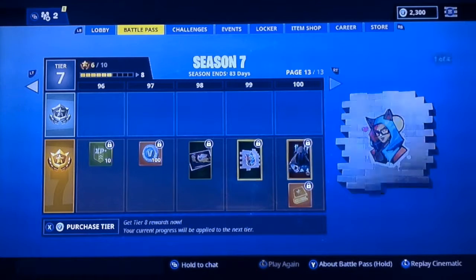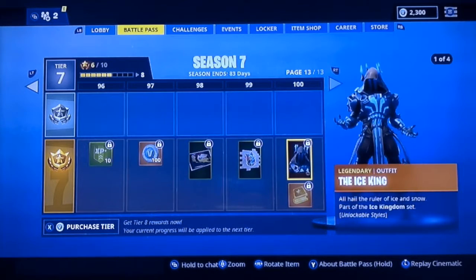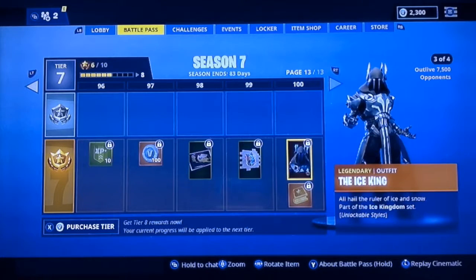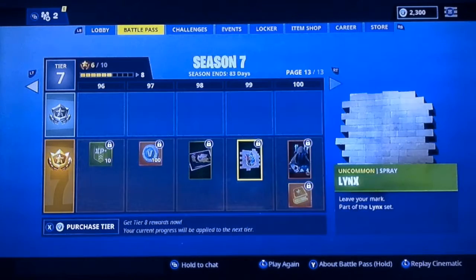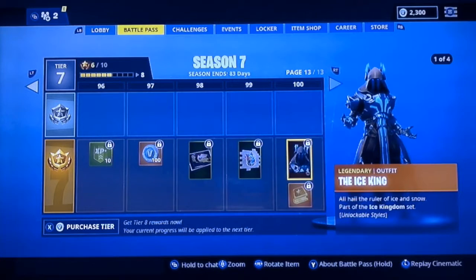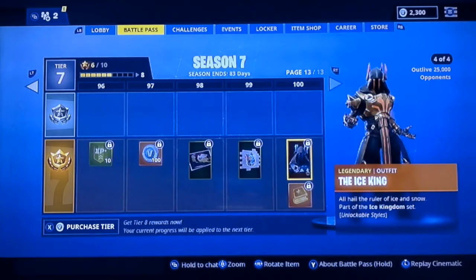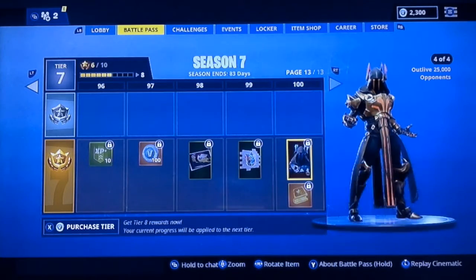And finally the tier 100 skin is the Ice King. You can do different versions of it by outliving opponents. Probably my favorite one is the second one with the red and black — that's probably my favorite. But it goes all the way up to four different levels.